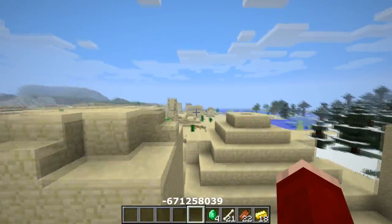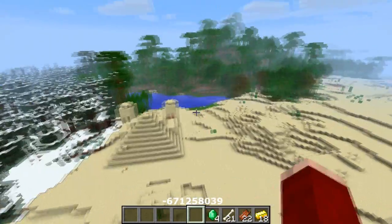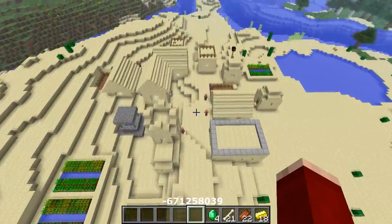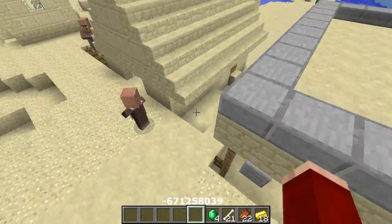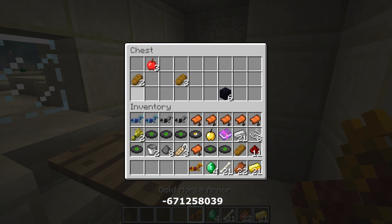Behind the temple you'll find a very nice large NPC village. You start down at the spawners, explore those, turn left to the temple, and right behind it is the village — you can pretty much see everything from the spawn point. In the blacksmith chest you'll find a gold horse armor, some food, obsidian, and apples.